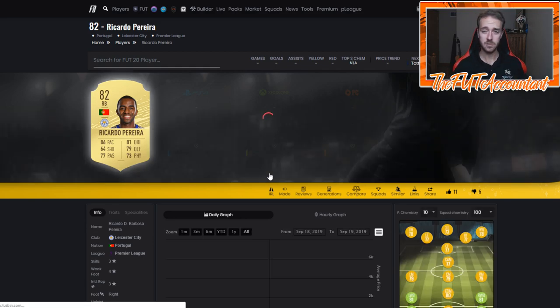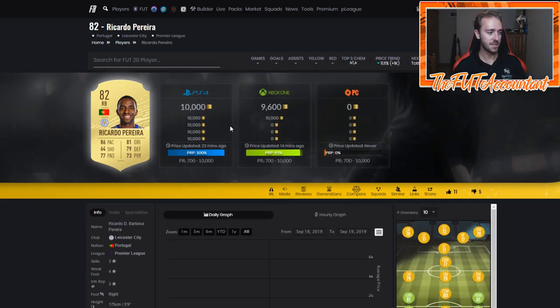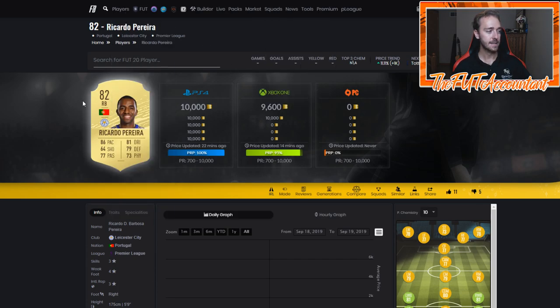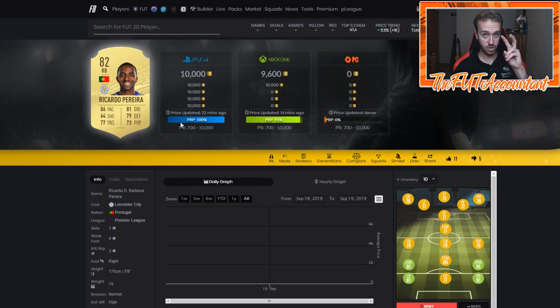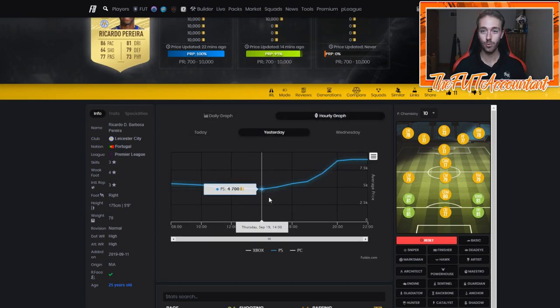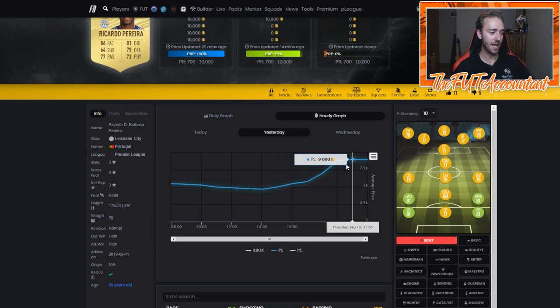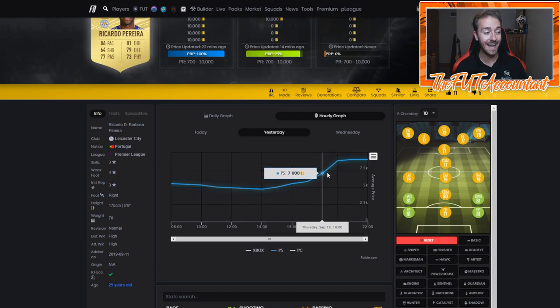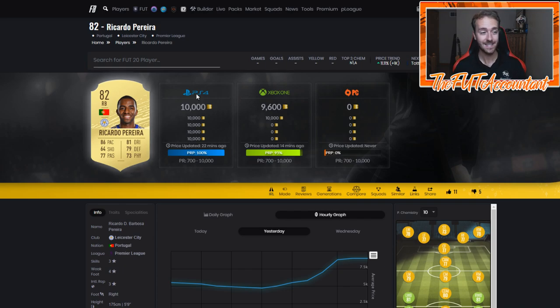Make sure you check my link down in the description — I do stream on Twitch pretty often. You can see Ricardo Pereira is at max price. He's not extinct yet, but I'm almost certain he's going to get there based on what I see from right backs in the Premier League. He's at 10,000 coins and I think he's one of the best cheaper options. This card was around 5,000 coins right before EA Access came out today, and it went from 4,000 coins up to 9,000 coins and is almost extinct.